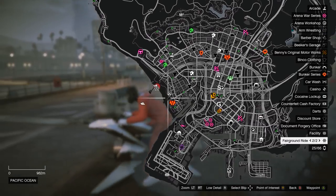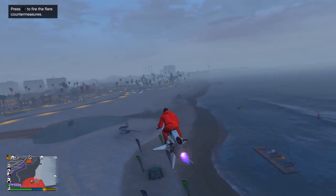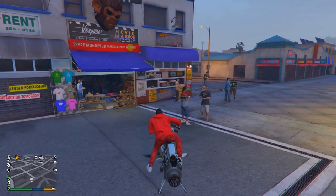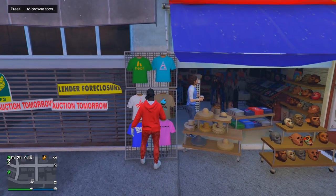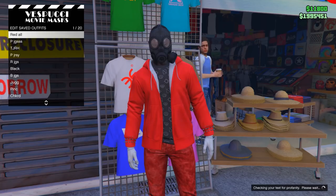From here, go down to the mask store. Once you arrive, get off your vehicle and go on any of the menus, then save your outfit to slot one — overwrite the save. Make sure you save it in slot one.